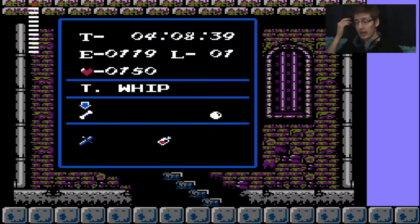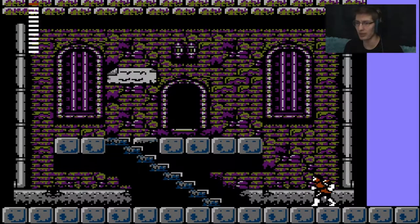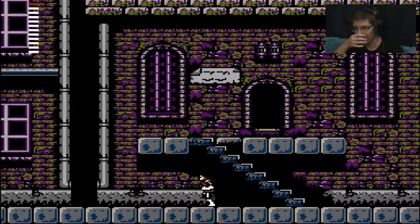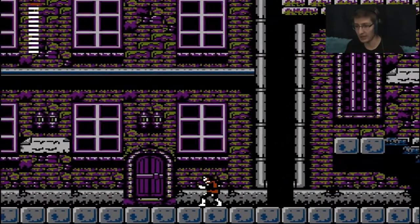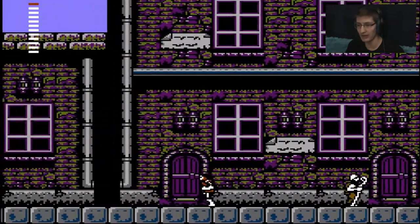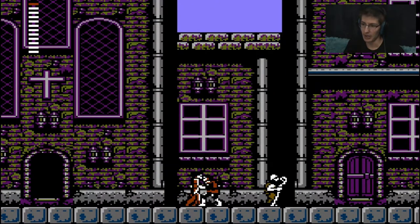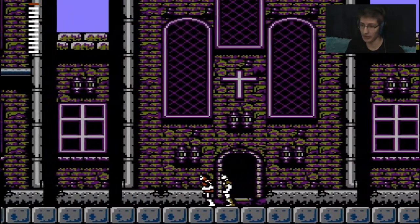The reason why I checked is because this town — the second town, it's in between the first and second mansion — has secrets that I want you guys to see. Along with the holy water, I also got the dagger, and for anyone who has played this knows where the dagger comes from, because it's a pretty hidden secret.